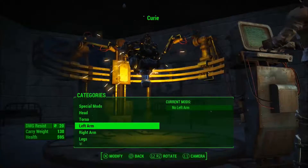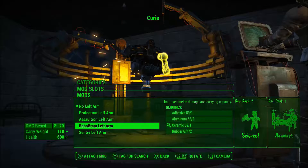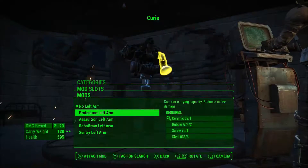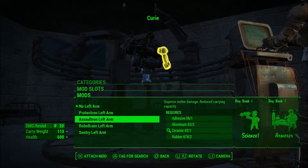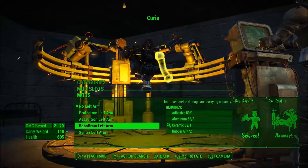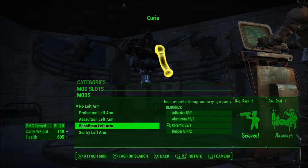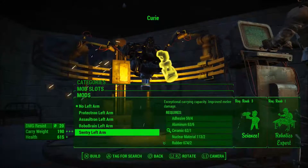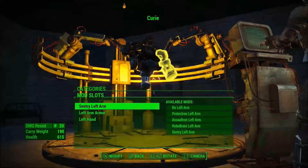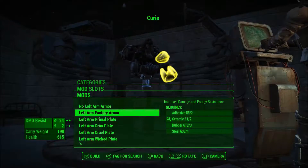For arms, we've got no left arm at the moment but we can add them. Let's go for the sentry bot arms - they give superior melee damage, reduced carrying capacity, and improved melee damage and carrying capacity. The sentry bot arms are the best. We are essentially going to end up with another sentry bot.